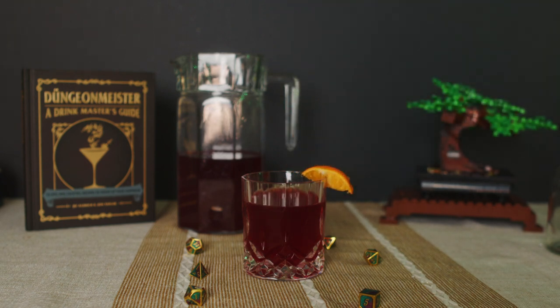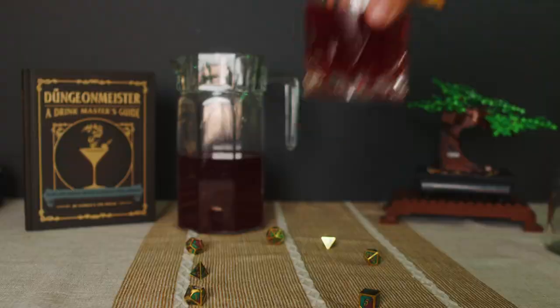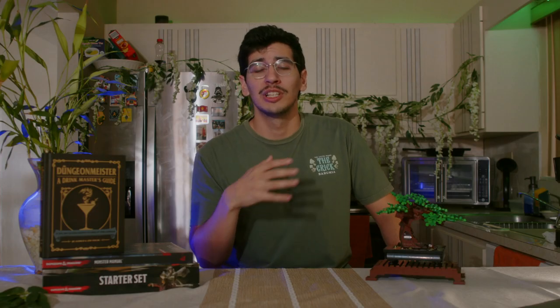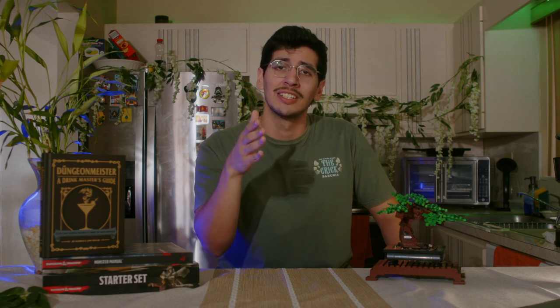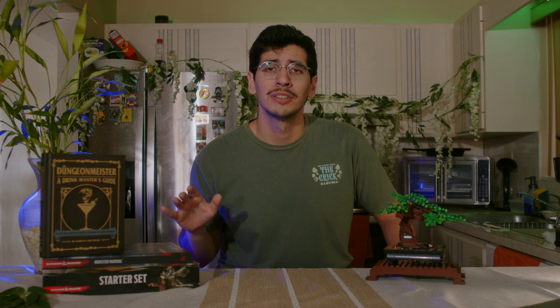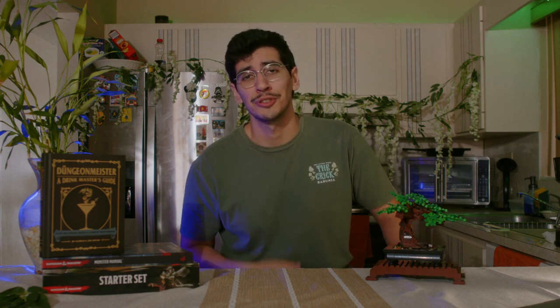Or, in my case, I have mandarins, which are kind of the same. Before you sip, look your partner deep in the eyes, roll a d20, and say: no matter the number, being here with you — that's a natural 20.